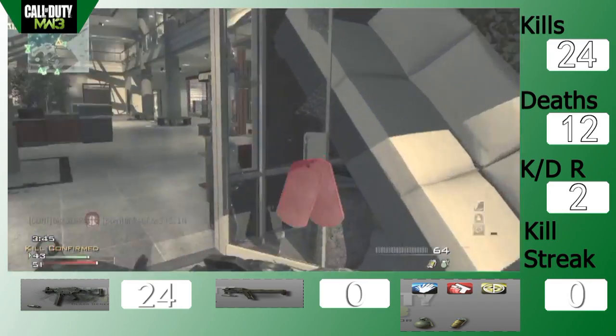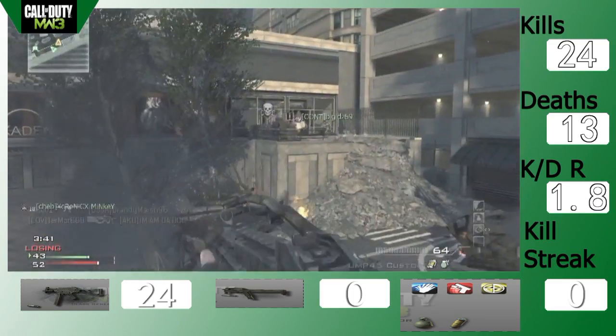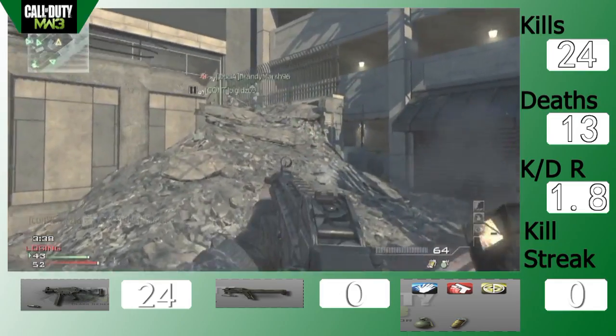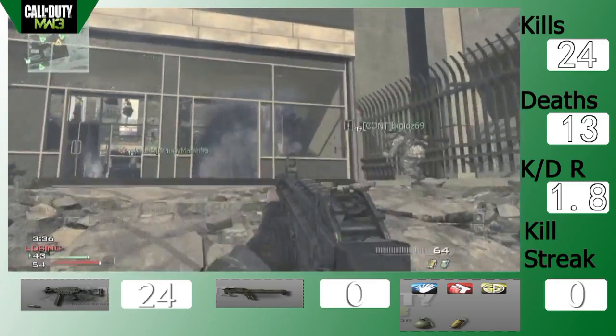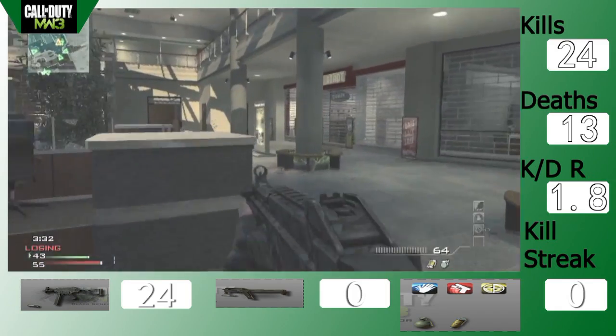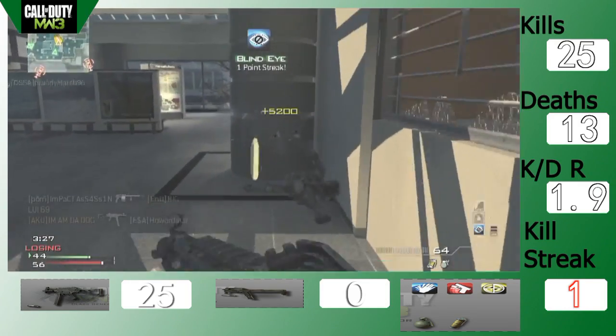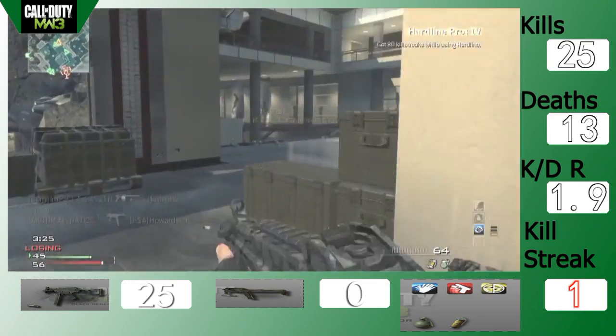I was thinking of doing a similar thing for the kills and deaths — like just turning the deaths slowly red. If I get too many deaths, ten deaths would be too many, sort of idea. And for the kills, the higher the kills, slowly turn the colours up for that gun, or the secondary, or even the equipment — whatever I get the kills with.